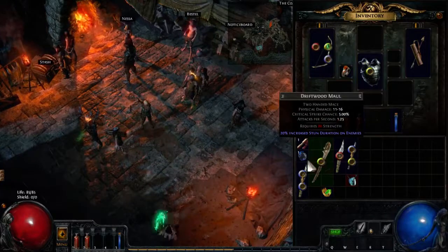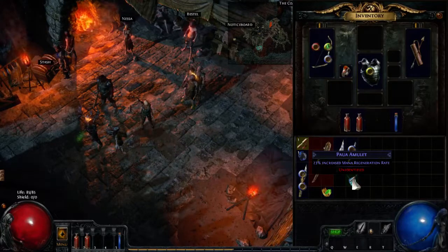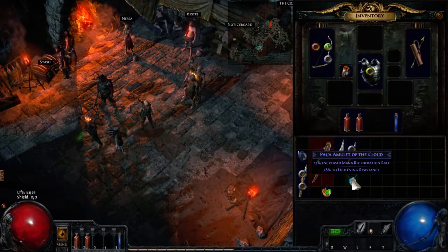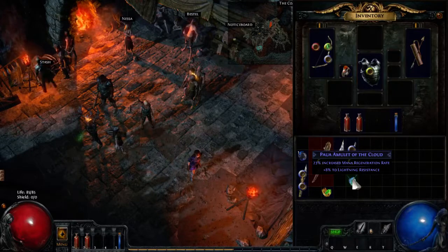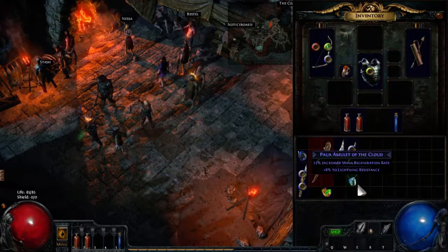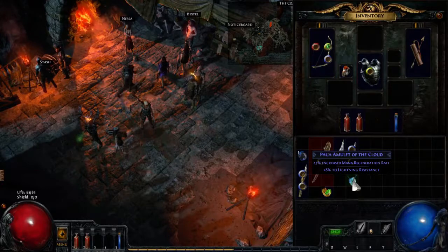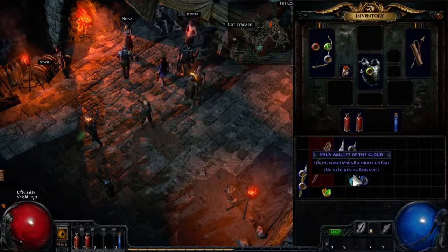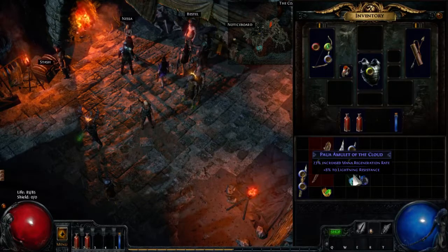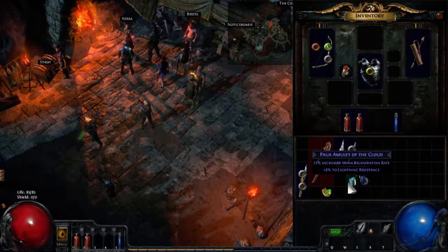I still have one wisdom scroll left. You right-click the wisdom scroll and then left-click the item — that's how you identify it. So I have mana regeneration as the base stat on this power amulet, and because it is a magic item, it has another stat: 8% lightning resistance. As I said before when we found the orb of augmentation, magic items can have two stats — one is the prefix and the other is the suffix.